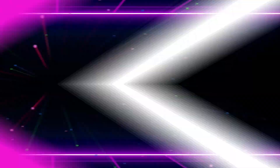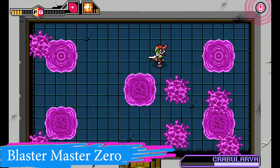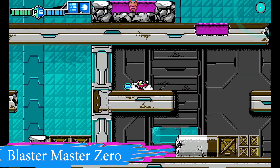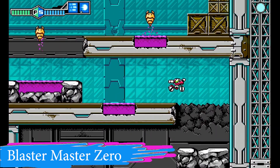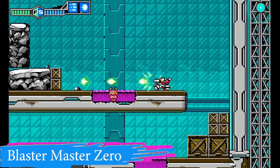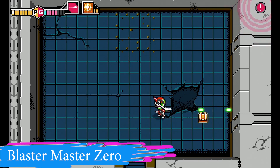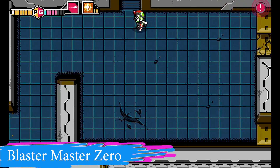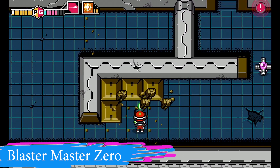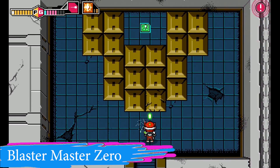I'm going to start this one off with Blaster Master Zero. If you're not familiar with Blaster Master, it is a series that started on the NES. This new series, Blaster Master Zero — there are three games in the franchise — is most like the NES version. It tries to be a lot like the NES version with a couple new modern mechanics and a new storyline. You're still chasing after a frog and running into different mutants, exploring through side scrolling stages, jumping out of your vehicle, and going into doorways that lead to a top-down overhead dungeon exploration mode.